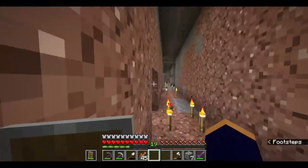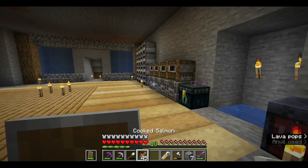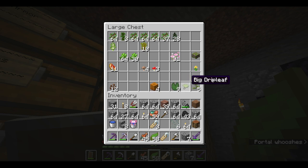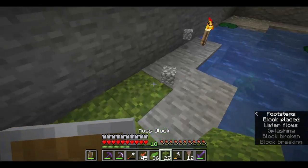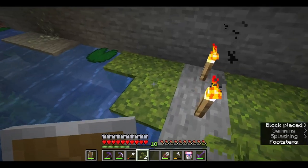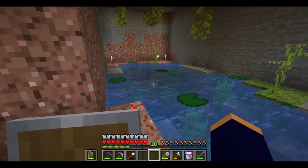I should probably give him a name tag. I haven't really thought about what to name him, but since he's golden yellow, I'm going to call him something cute — Dandelion. That's cute. Then we get some foliage. I have some kelp, some glow lichen, some small drip leaves, and some lily pads. That's perfect. Look at that — it looks so much more natural than it did before, and I really like how it's looking so far.